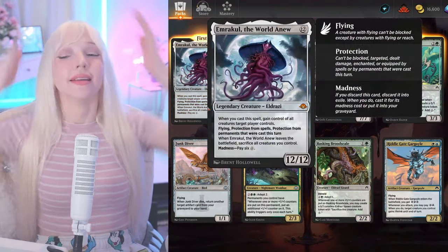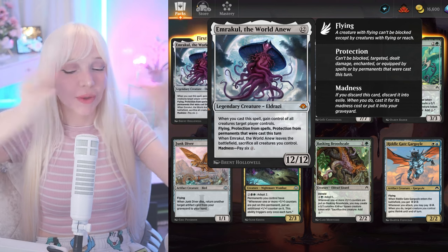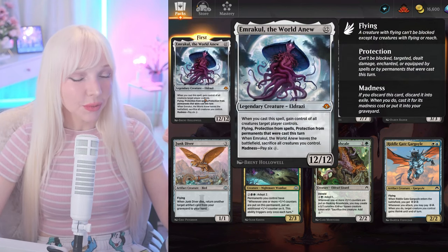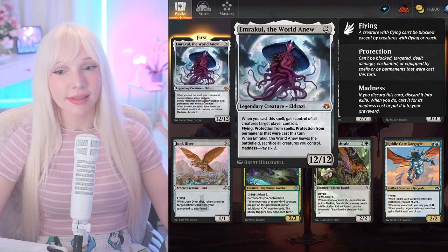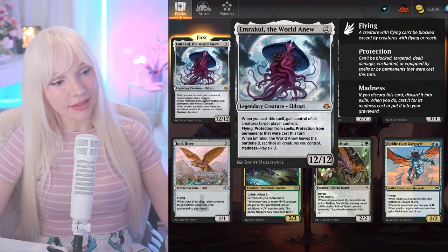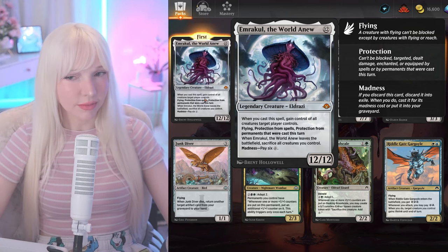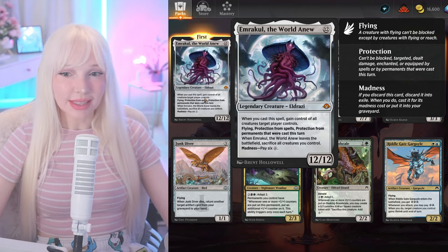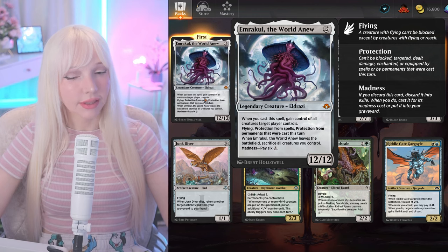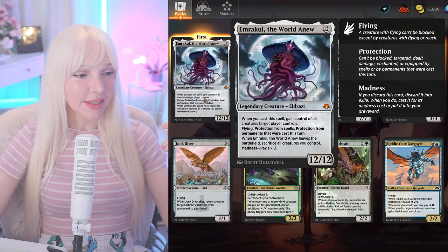Let's see what we get — whoa, that's beautiful! When you cast the spell, gain control of a creature target player controls. Flying, protection from spells, protection from permanents that were cast this turn — so we can't get negated! And when Emrakul, the World Anew leaves the battlefield, sacrifice all creatures you control.